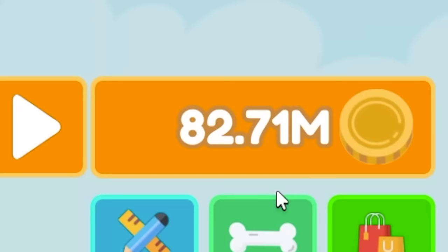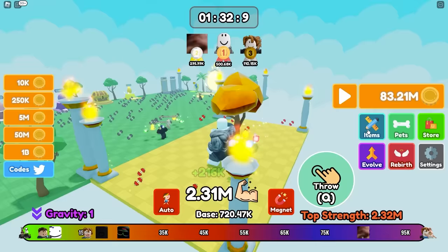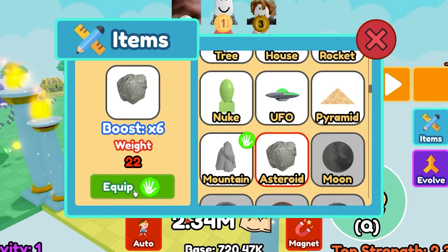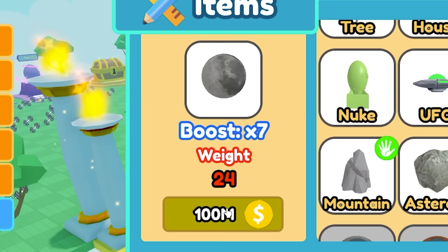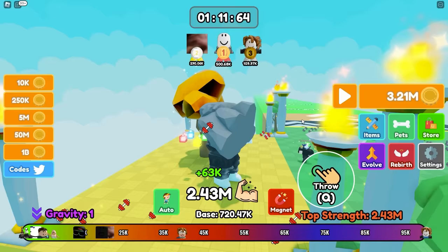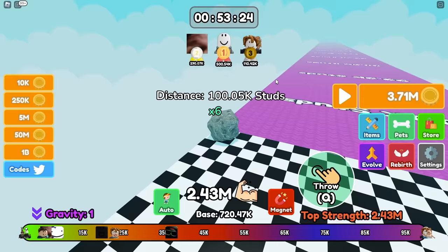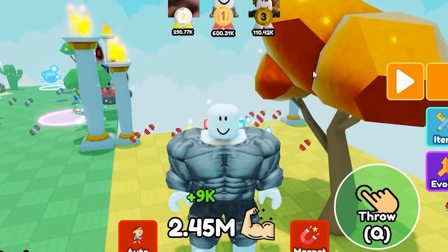I finally hit 80 million coins — look how buff I am. Let's buy the next item — the asteroid for 80 million, bam! The next one is the moon and I don't even want to know how much — oh, 100 million. So now I gotta sit here and throw the asteroid for like another hour. Forgot to equip it, stupid. There it goes — throwing the asteroid and actually throwing it 100,000, max distance! I get 600,000 every single throw and I need 100 million. I'm gonna go throw for an hour — I'll see you in a bit.